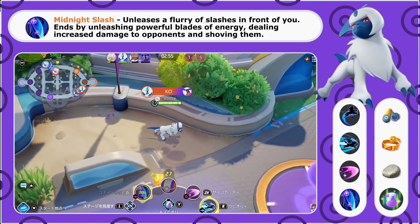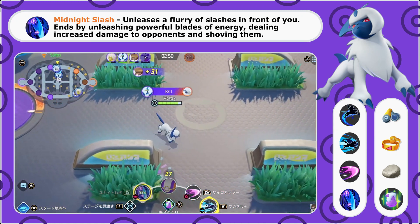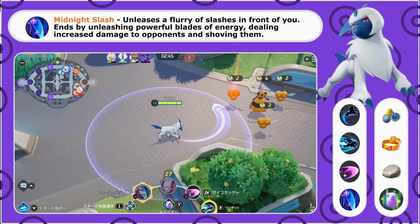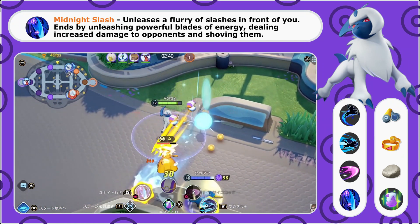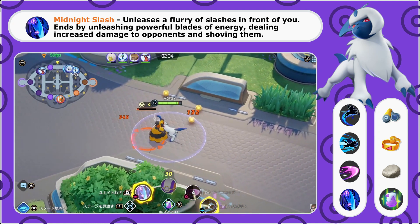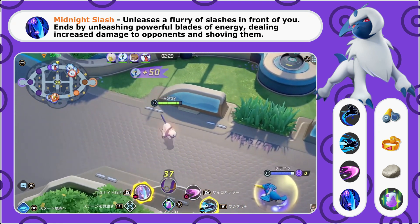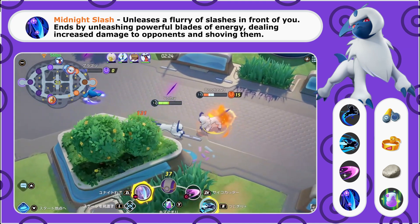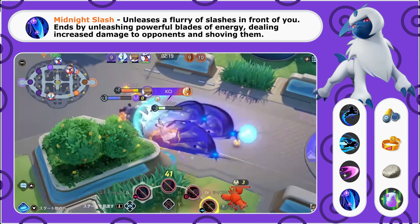Lead in with Midnight Slash if you don't think you can take the enemy otherwise — maybe they have a level on you or a bit more health. But if it's a fair fight you think you can take, save Midnight Slash and lead in with Night Slash. Be careful: if you're not keeping track of your dashes, Absol is a slower Pokemon without that mobility up, so don't burst too quickly and leave yourself unable to escape.